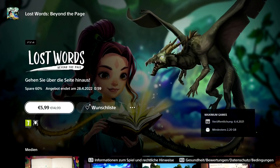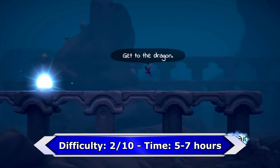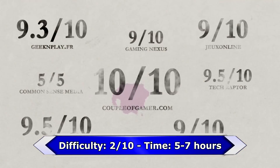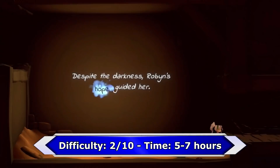The last game on my list, which is almost a hidden gem, is Lost Words. It's a nice little indie adventure game and nothing is really missable because after completing the story you unlock chapter select. There are plenty of collectibles and some level specific trophies, but it's absolutely no problem to get everything in your first run without a guide.